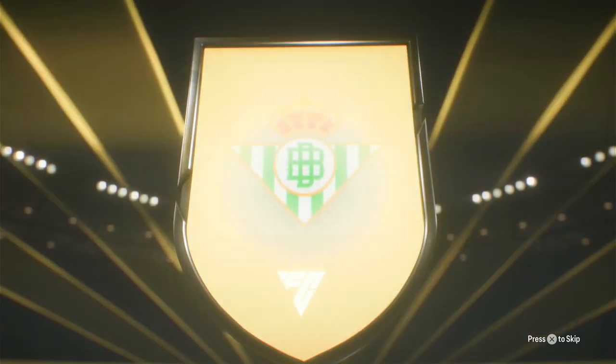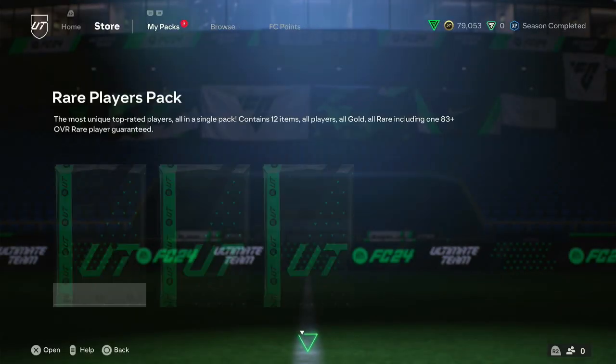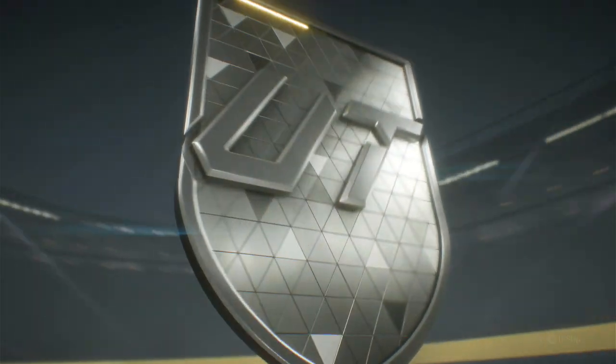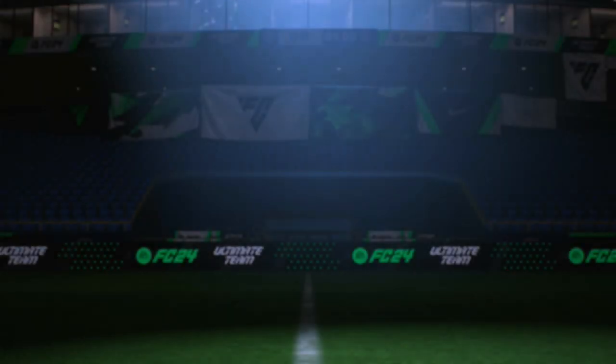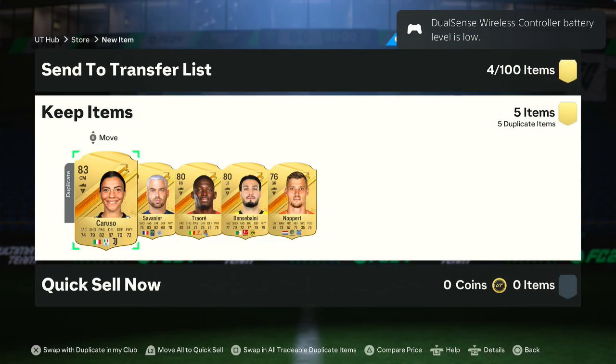First up, we got Born High Iglesias, which is an 83. Nothing crazy. And of course there are going to be a lot of dupes in this video, so keep that in mind. Next up, the Rare Players Pack - 83 plus guaranteed. No Centurion, but we might get Robertson. It is Robertson - that's good, good old Robertson, an 86. And then Kuthbert - a nice little walkout.